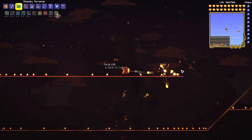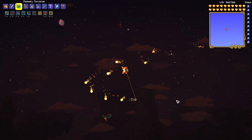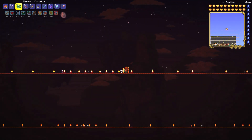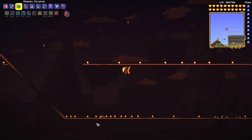If you want the shark tooth necklace accessory item, you need to kill blood zombies and dribblers during the blood moon. Each blood zombie and dribbler has around 1% chance, slightly higher than 1% if you are on expert or higher difficulty.